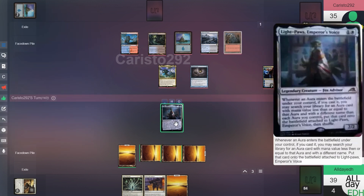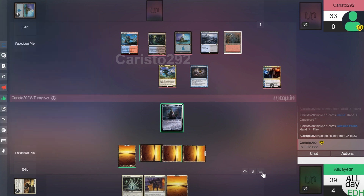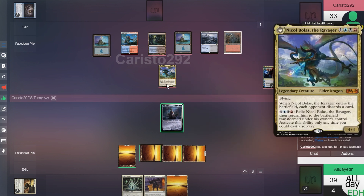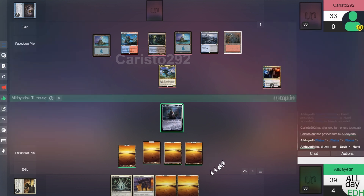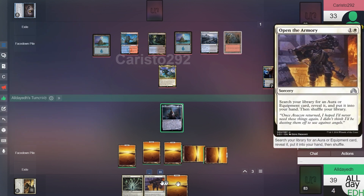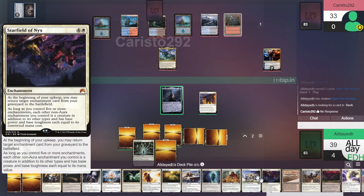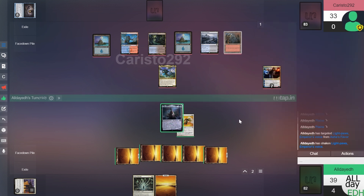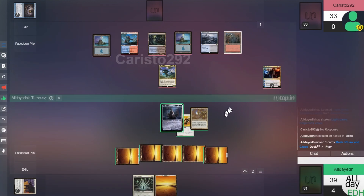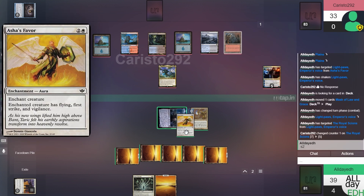Gitaxian Probe — he wants to see our hand, so we'll reveal. We'll get to draw a card. He swings in with Nicol Bolas. Untap, draw — here come the Flood Plains again. Play a Plains, tap four for Open the Armory, search for an Aura CMC three or less. We'll do this one — Light Paws triggers, opponent doesn't have a response, we find another one CMC three or less — Mask of Law and Grace for protection from black and red. We'll swing in at the Royal Scions with Vigilance and pass.